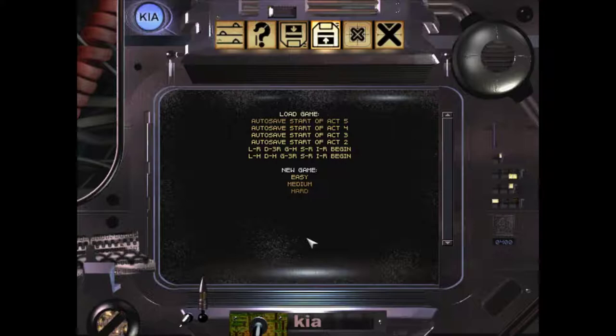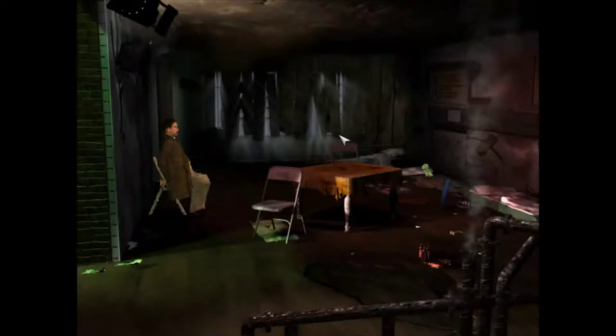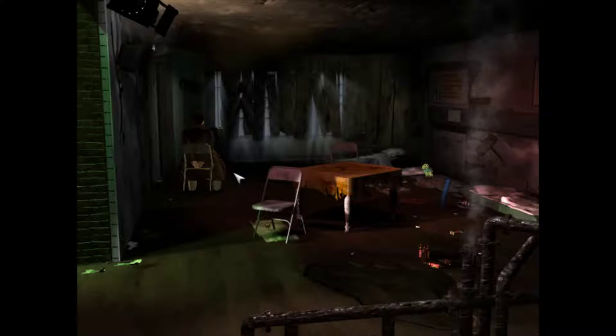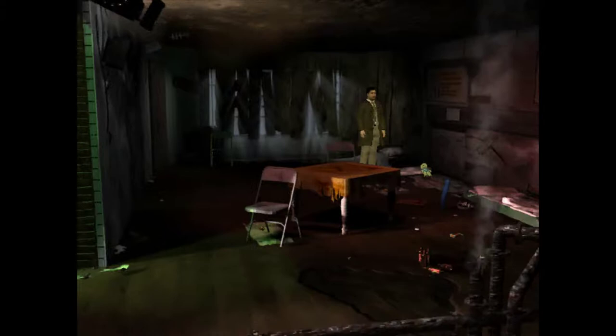Welcome to part 16 of my full commentary on Westwood's 1997 game Blade Runner. In this episode we're going to be using our same game from before, starting at Act 3, and I'm going to show you the Lucy replicant endings on this playthrough. I'm going to be skipping ahead a lot, skipping things we already saw.